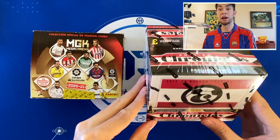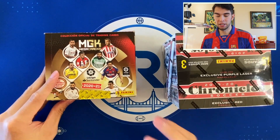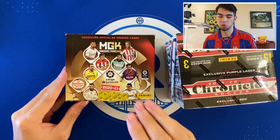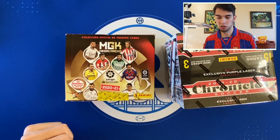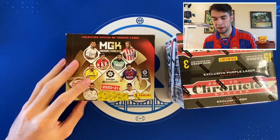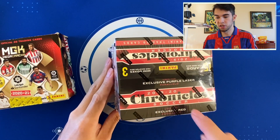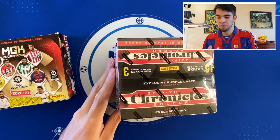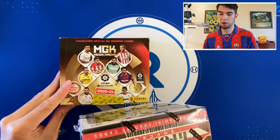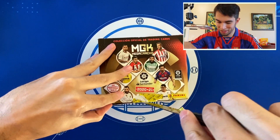We have Chronicle Soccer — a very nice product, one of the best bang for your buck ones you can get. And we also have Mega Cracks, which is La Liga, Spanish players only. This is where Messi's true rookie is from, so it's a really iconic set. We're chasing Pedri, Moussa from the US men's national team, Trincao, Serginio Dest — a lot of Barcelona guys. In Chronicles we have La Liga, Serie A, and the Premier League, so you can get Fati, Mason Mount, and others.